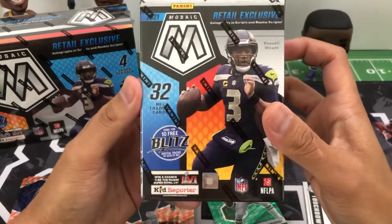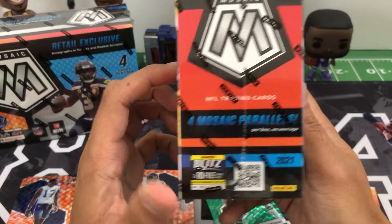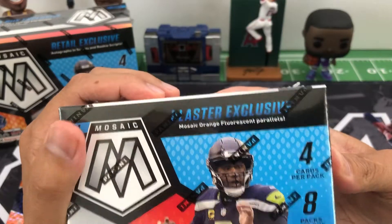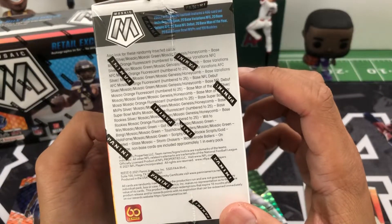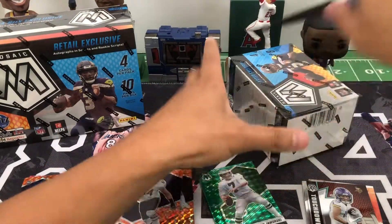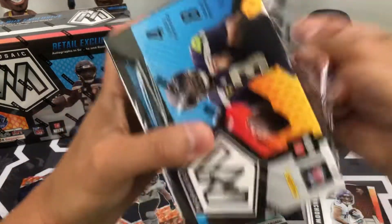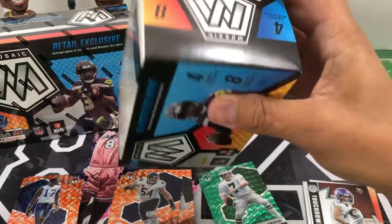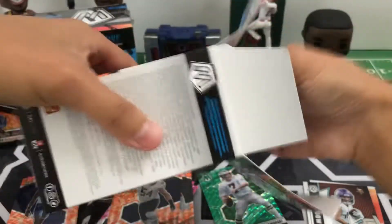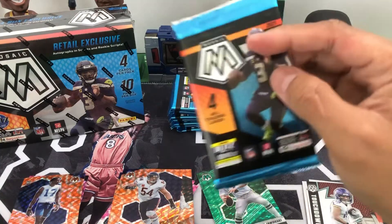All right, next one — blaster. 32 cards in here, looking for four mosaic parallels on average. You can hit orange fluorescent parallels here numbered to 25. Let's see if we can find a Genesis or a Honeycomb as well. One, two, three, four, five, six, seven, eight packs — each pack has four cards.